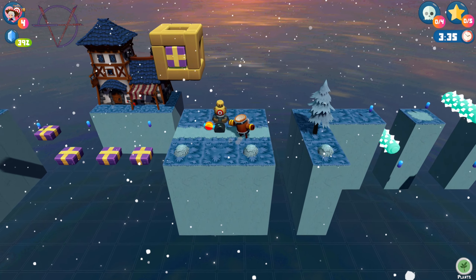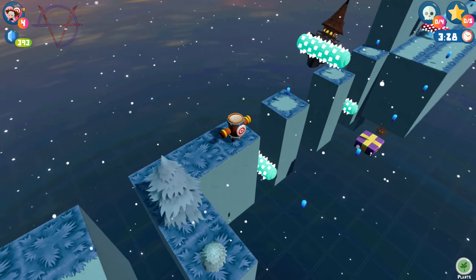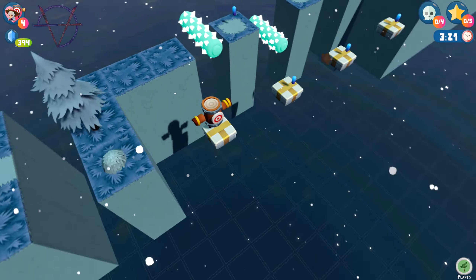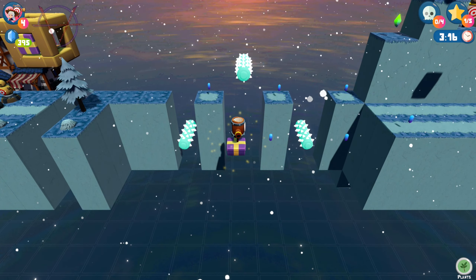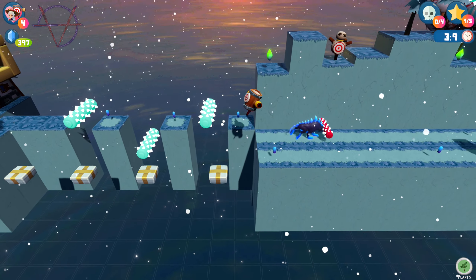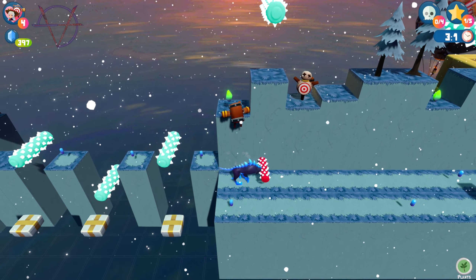Destroy the box and shoot - which is not really needed but we did it anyway. Double jump here, position yourself, and single jump to switch the presents. Now double jump. Double jump, single jump - a star is collected!